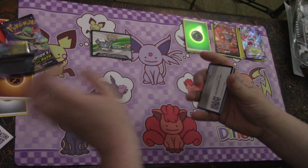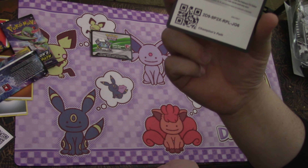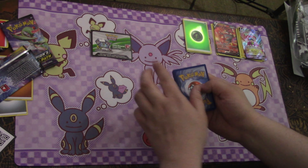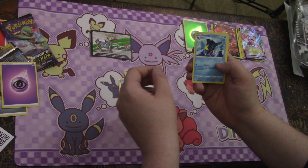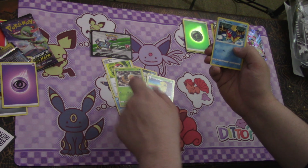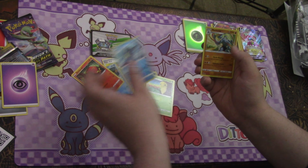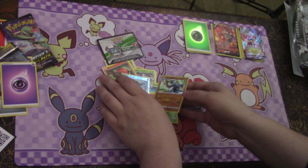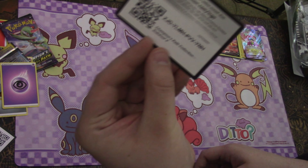All right, last pack out of this box — final code card, well second to last. There it is. Toss that to the side. One, two, three to the front — flip and get rid of the psychic energy. We got Kabu, Arbok, Sharpedo, Pokeball, Weedle, Kakuna — wow, that's an evolutionary path right there — Carvanha, Sizzlipede. Sharpedo is our reverse, and another Machamp. Anybody want a Machamp? I got two! And as promised for the whole box, there you go.